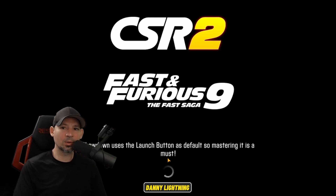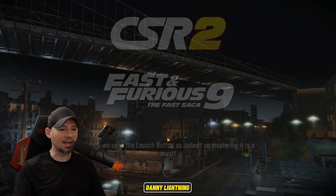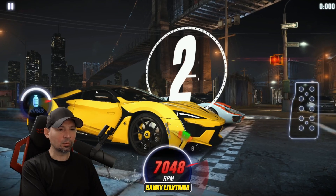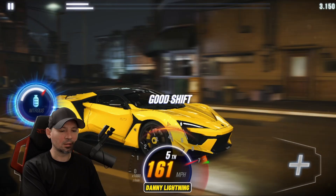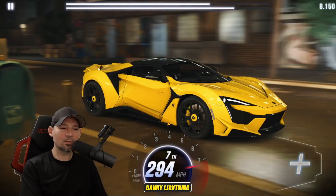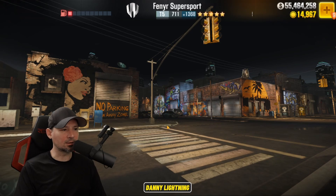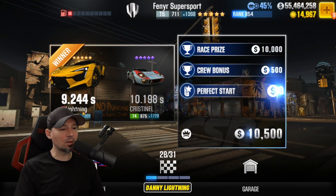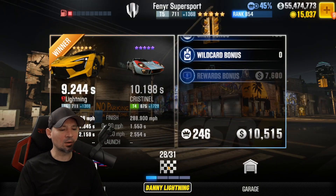Here comes race number 27. 3, 2, 1, go - second, third, fourth, nitrous, fifth gear, sixth gear, seventh gear. And that's all she wrote. Very easy to drive this car - I like it. Don't love it, but I like the car. It's way better than I thought it was going to be. Not one of the better cars in the game, but not a bad car at all.